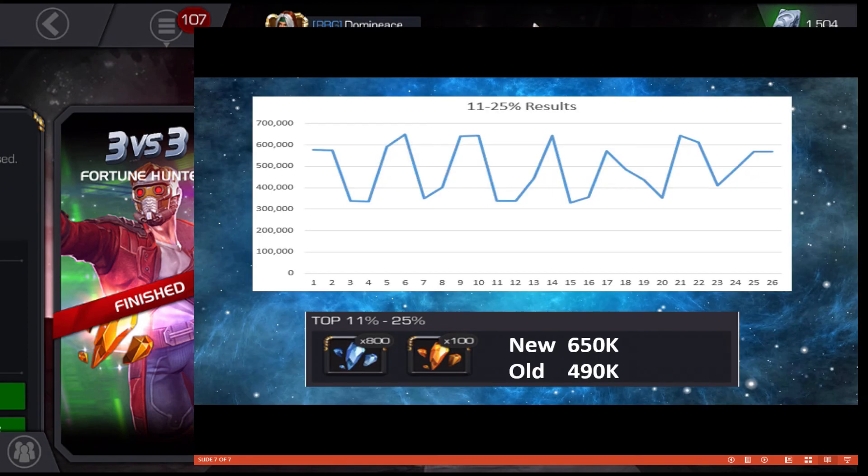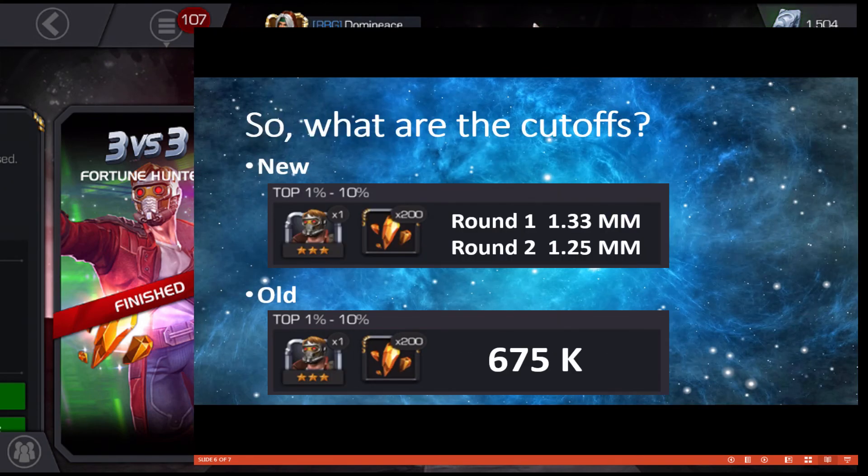Just to recap: for round one of a new, first-time-available three-star champion, target around 1,330,000. For round two, target 1,250,000. And if we're dealing with an old three-star champion — someone already available — all you need is around 675,000.